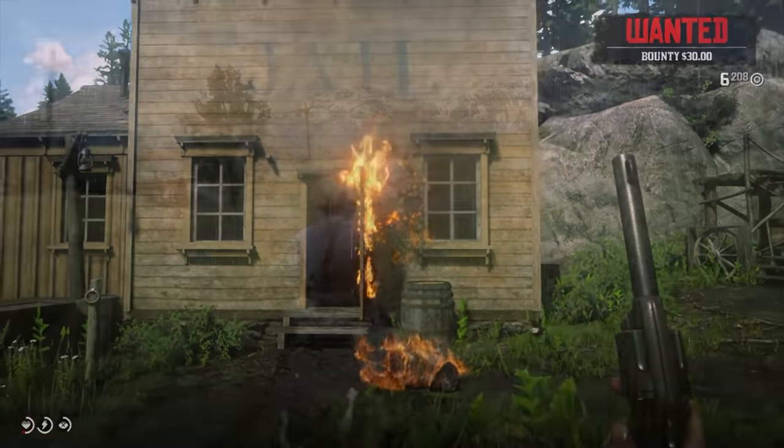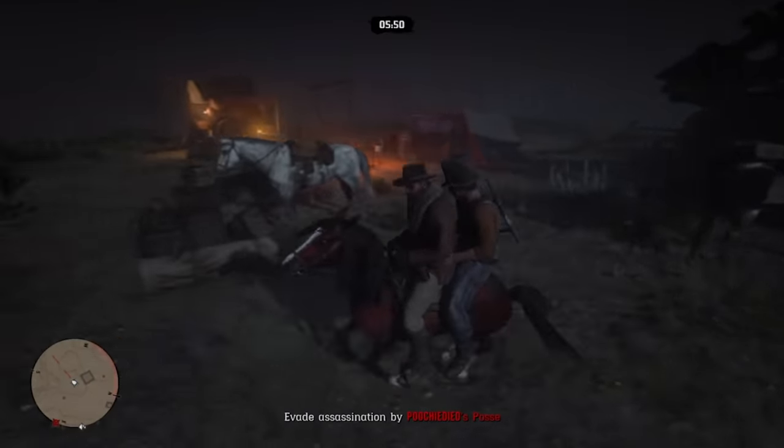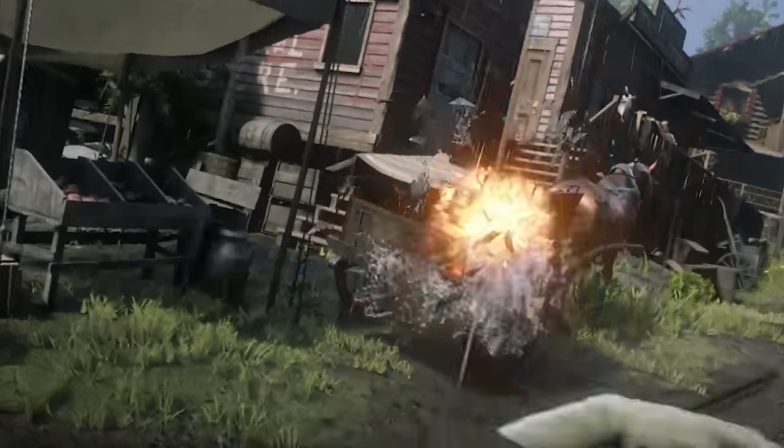Number 10: Red Dead Redemption 2. It remains one of the most visually impressive games out there. Obviously, all of its special effects look awesome — the water looks great, storms and lightning are super impressive, and of course, the fire is amazing.